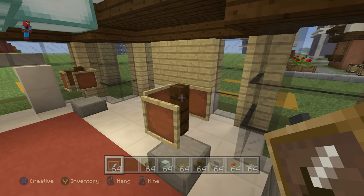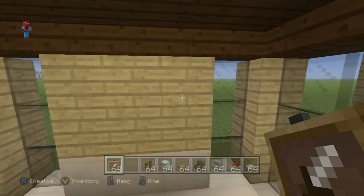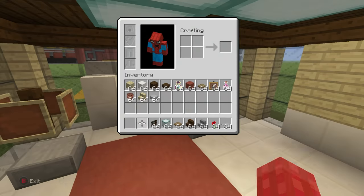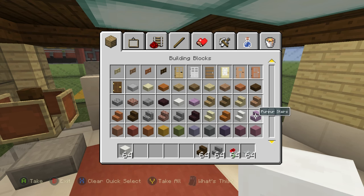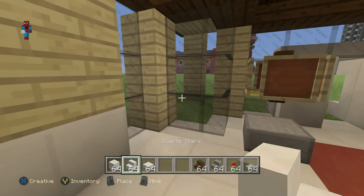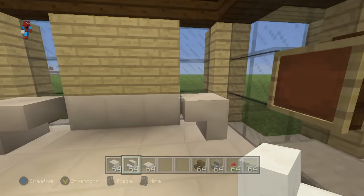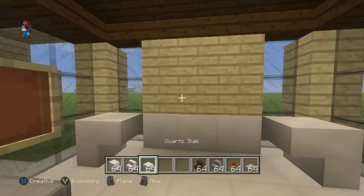On the right-hand side, place upside-down quartz stairs as far left and as far right and as far inwards as you can go, then connect the stairs together using slabs. On top of the stairs place upside-down quartz stairs, and connect those together using quartz slabs — this allows us to actually place things on the wall.